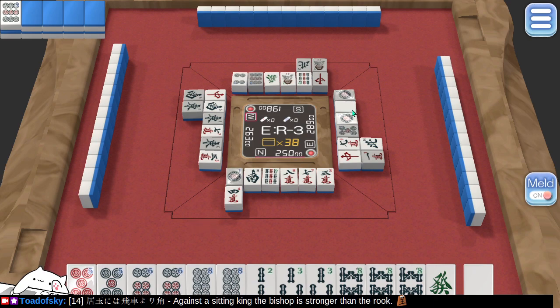They discarded a white dragon. How many green dragons have been discarded? Greens aren't so easy to pick out here — there's a green. So one white, one green have already been discarded. Odds of getting all the whites or all the greens are not good. Is there a second green out here somewhere? I don't see it. Let's hold on to the green for value.